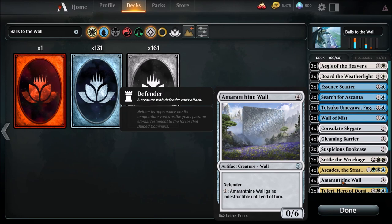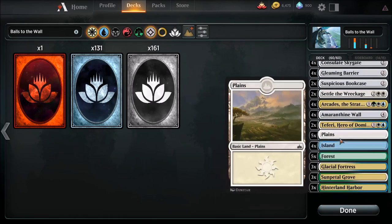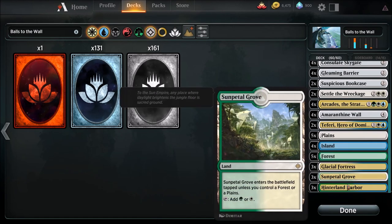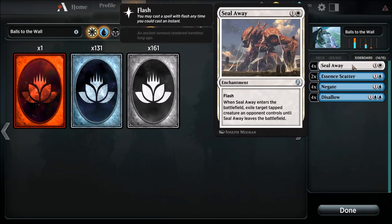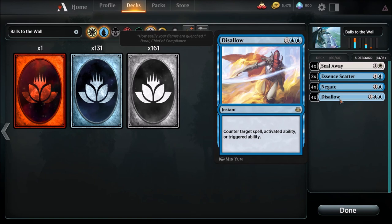Four copies of Arcades. Four Armoranthian Walls — it has defender, it's a wall, and it's indestructible, which is awesome. We can pump it up even more when it gets the counters from Agus of the Heavens. Four copies of Teferi just to get to our cards even quicker. Rather than using Karn like last time, Teferi is just a better route. Land base: five Plains, four Islands, five Forests, three Glacial Fortresses, three Sunpetal Groves, three Hinterland Harbors.